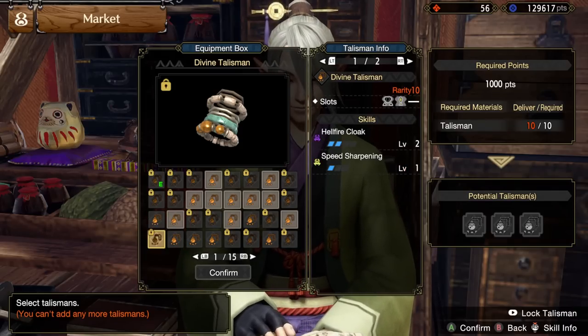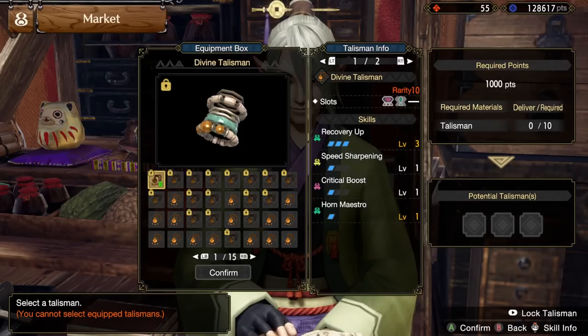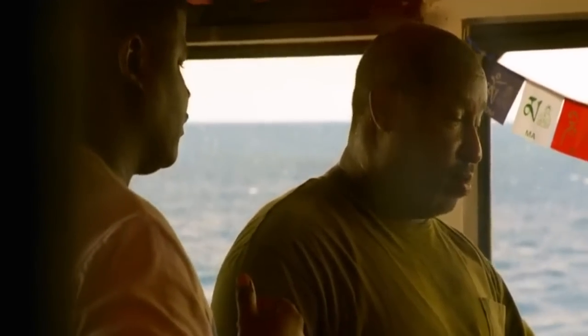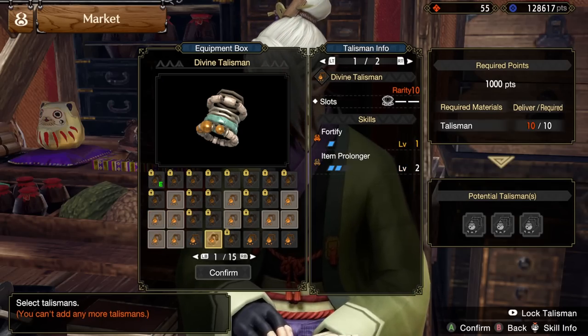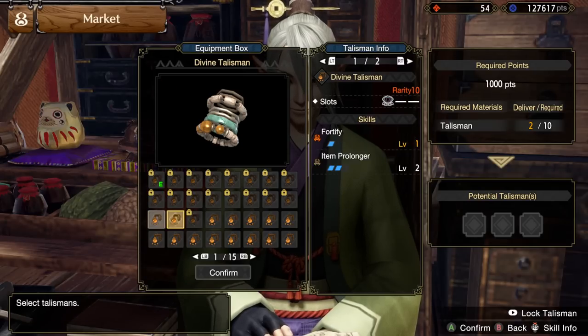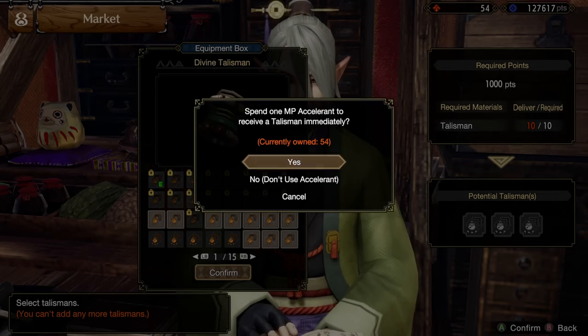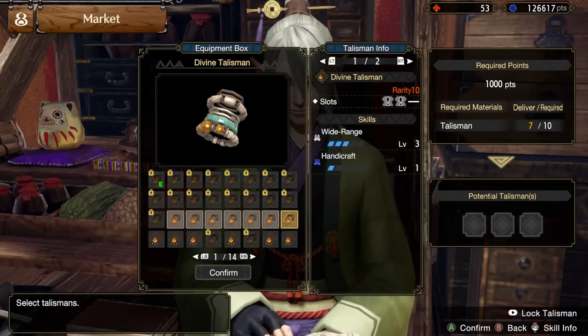The higher the rarity of a talisman, supposedly the better skills and decoration slots it will have on it. However, I've gotten some pretty disappointing talismans still labeled as rarity 10, so realistically, when judging these talismans, you really do have to just look at the specifics of what you've gotten. Never judge a book by its cover. There are even rarity 8 and 9 talismans that could well be better than anything else you've gotten at rarity 10. But generally speaking, the rarity 10 ones are the ones with the absolute highest potential — the ability to give you the most skills and decoration space in total.